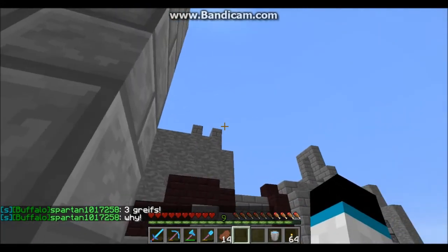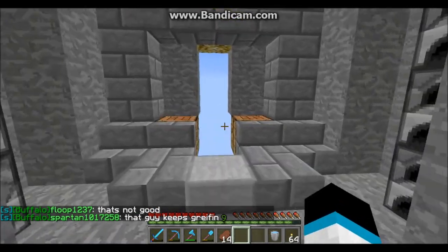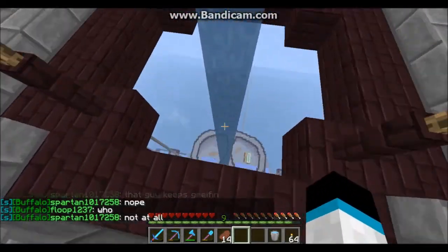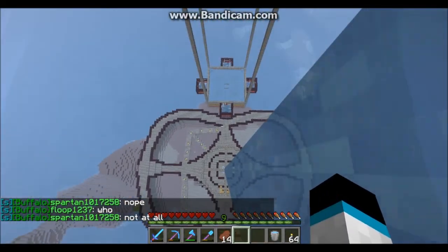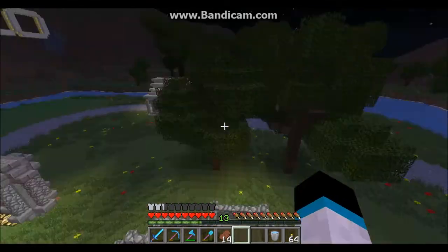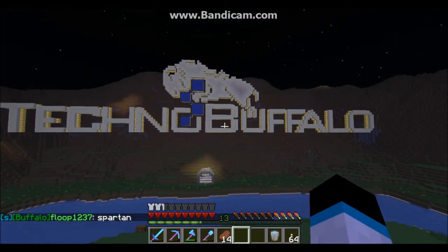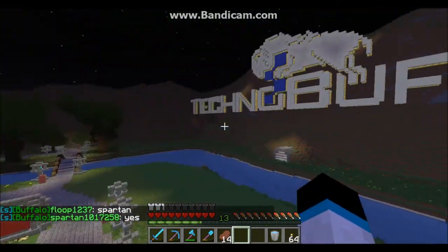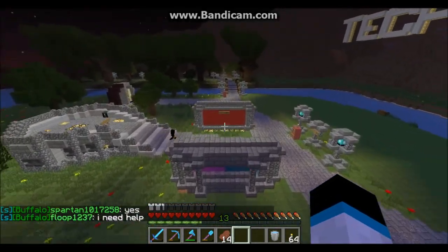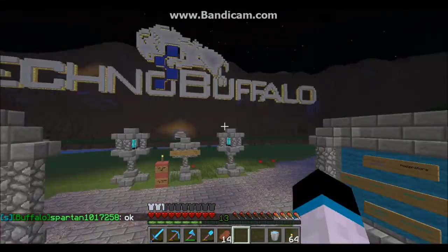There's a little walk right here that I'm thinking about going either below or above. Looks like someone did some grief — I'll go fix that. Now we're at spawn, and here's the big TechnoBUffalo logo like you've seen in pretty much every map, except it's not cobbled like it was in the first couple of maps. We had a problem with the spawn area — it all got deleted and we had to rebuild everything. But I'll show you guys a little bit.